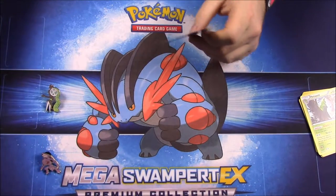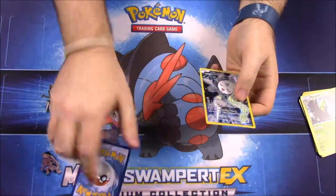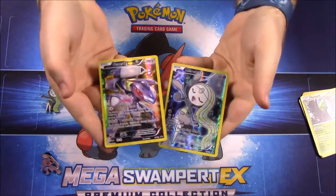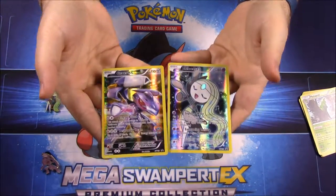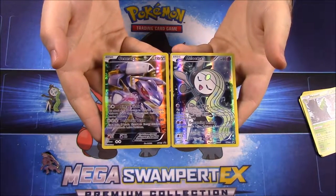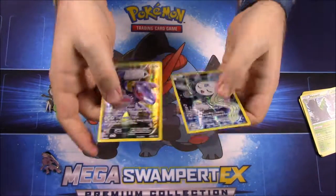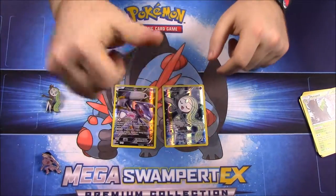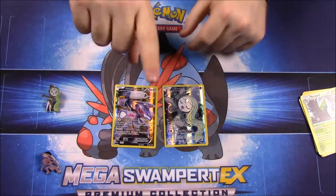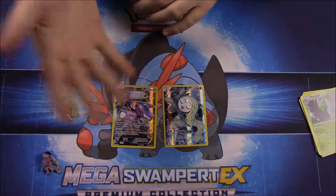That's going to be it for this opening of the mythical Pokemon collections - the Genesect and Meloetta, the last two of the set for November and December. Be sure to hit that thumbs up if you enjoyed, leave any comments down below, hit the red subscribe button to check out all our unboxings, and we'll see you next time.